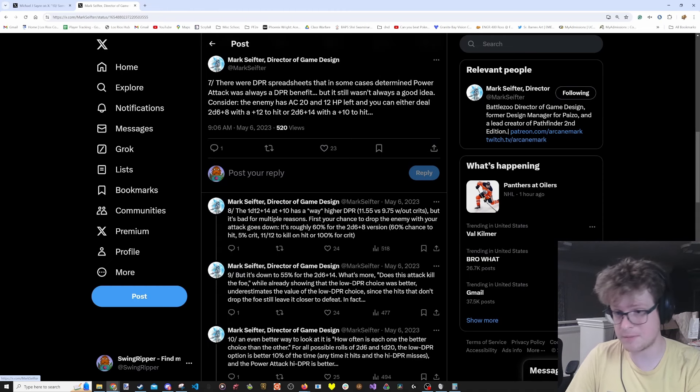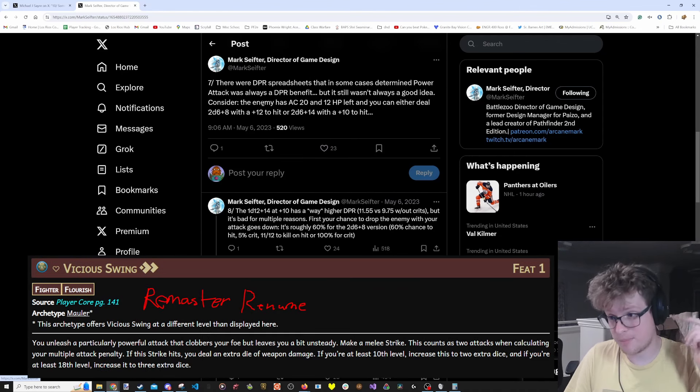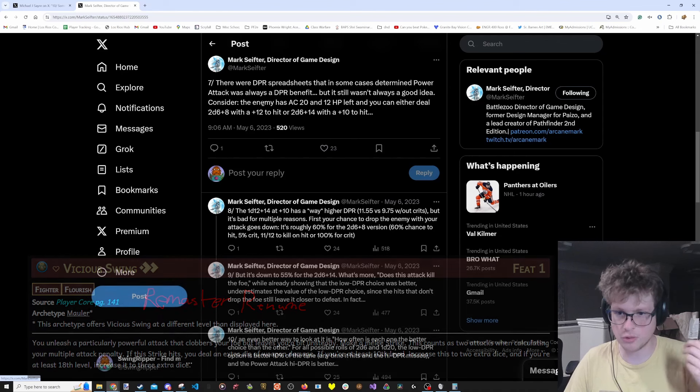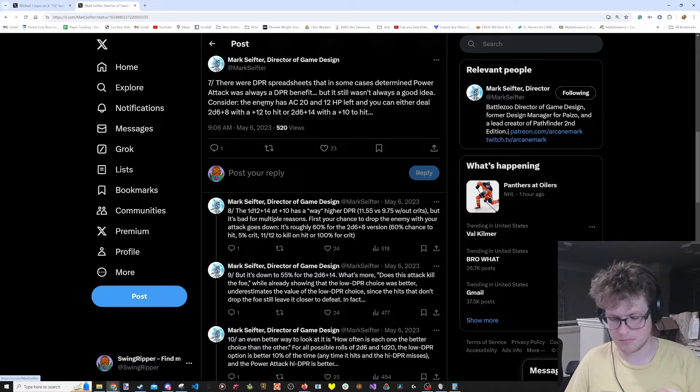Mark Seifter talks about power attack, which people say is a bait feat because it doesn't do as much damage as just striking twice. But at certain enemy hit point thresholds, a single power attack might get them to the point where they're dead and you don't need to hit two normal attacks. Going for the vicious swing and that big two-action damage activity might actually push your normal hit damage to the point where you are frequently one-shotting the enemy. It has more use than just what the DPR spreadsheet would have you believe.